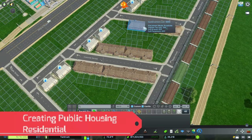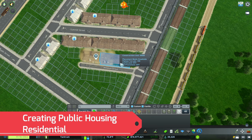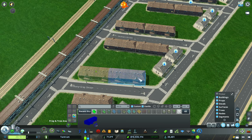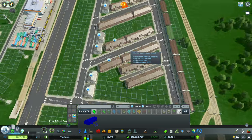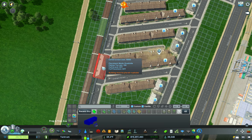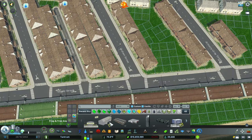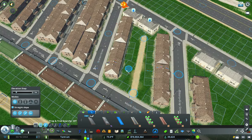Back to the public housing build — you're going to notice that we only use three different types of residential buildings. That's because when public housing projects are created, you are getting money from the government and you have a very limited budget. We have three different residential buildings because if you pay for additional buildings, all of that costs money. So if you use the same buildings over and over again, you're saving money because all the designs are the same and you're not paying somebody to completely design a different building.